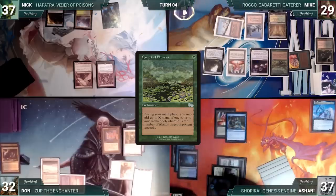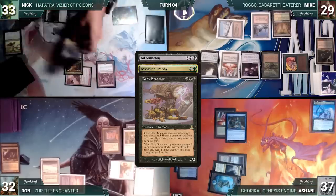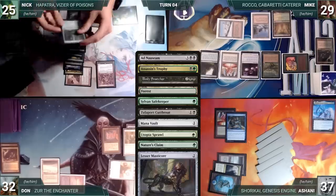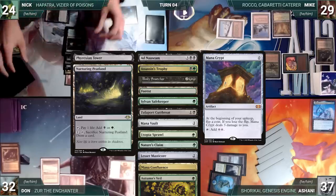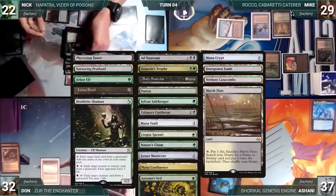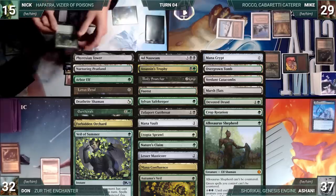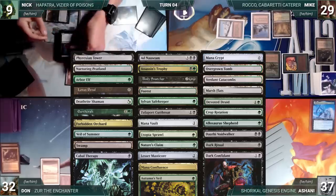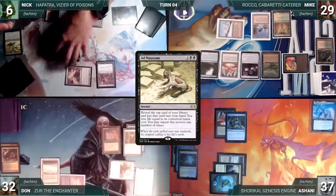At the end of Mike's turn, Nick taps his Ancient Tomb and his Lanowar Elves to help cast Ad Nauseam. Ad Naus resolves and Nick reveals: Assassin's Trophy, Body Snatcher, Forest, Sylvan Safekeeper, Zulaport Cutthroat, Mana Vault, Utopia Sprawl, Nature's Claim, Lesser Masticore, Mana Confluence, Autumn's Veil, Phyrexian Tower, Mana Crypt, Nurturing Peatland, Overgrown Tomb, Arbor Elf, Verdant Catacombs, Lotus Petal, Marsh Flats, Deathrite Shaman, Devoted Druid, Earthcraft, Crop Rotation, Forbidden Orchard, Allosaurus Shepherd, Veil of Summer, Dauthi Voidwalker, Swamp, Dark Ritual, Cabal Therapy, Dark Confidant, Carpet of Flowers, and a Survival of the Fittest — deciding to stop there.